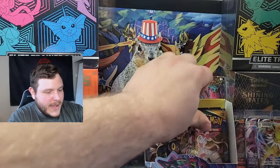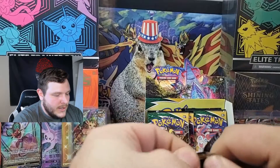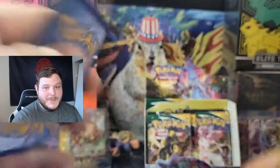We're getting down to the final packs. We currently have seven hits out of the booster box — it has been successful. We pulled an alt art Leafeon V, as you can see in the background — it's an Eeveelution, it's an alt art, I'm happy about it.